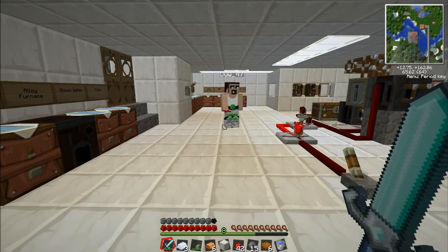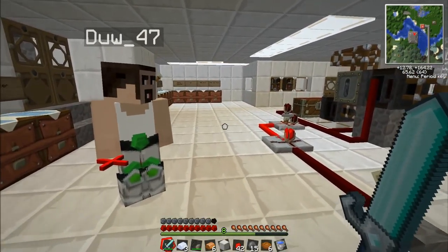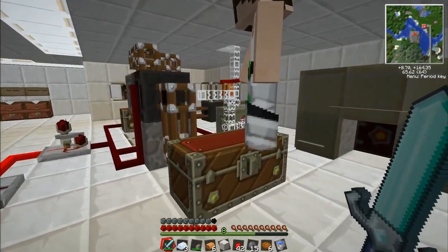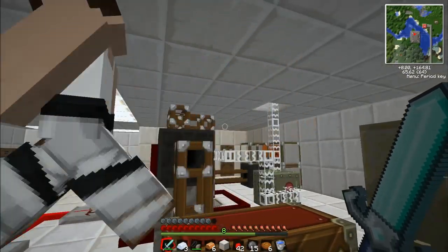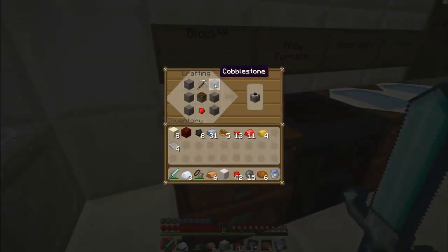Hey everyone, in this tutorial we are going to show you the Ice Maker. So an Ice Maker — what this is, we were trying to make this in our Let's Play and some people asked, where do you make the ice? So we thought we would show you. This will actually be used to cool our reactor down if it gets too hot. We will just stick ice in it.